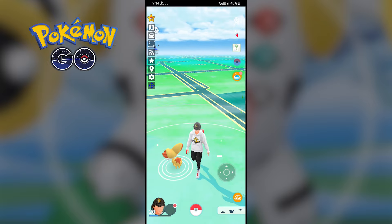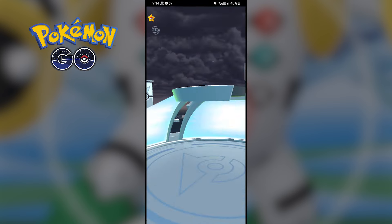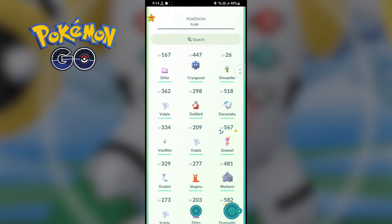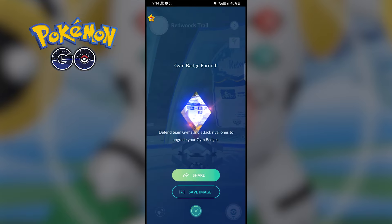Now copy any coordinates and travel to that location. You will get a free gym in that location. Simply put any of your Pokémon in the gym. After 8 hours, you will get 50 Pokecoins for free.